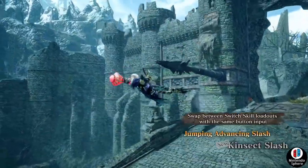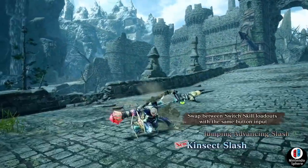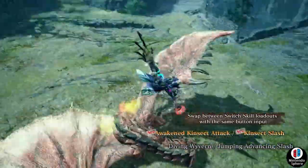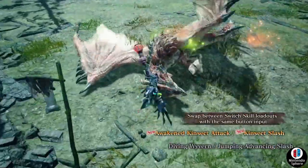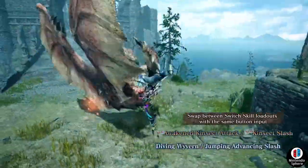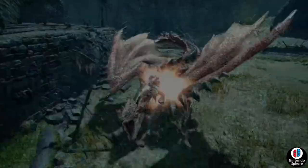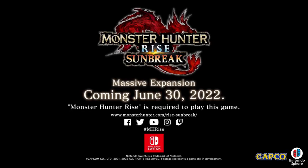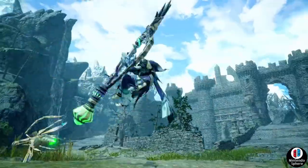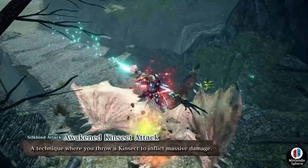They showcase how you can use the Awaken Kinsect Attack into a dive, which is the other silk bind attack, and then into a basic aerial combination. You can also use it after a recall kinsect — bring your kinsect back then use the kinsect slash to fling it forward and fling yourself forward simultaneously. From there you switch skill swap to Diving Wyvern, one of the strongest raw damage attacks the insect glaive has.